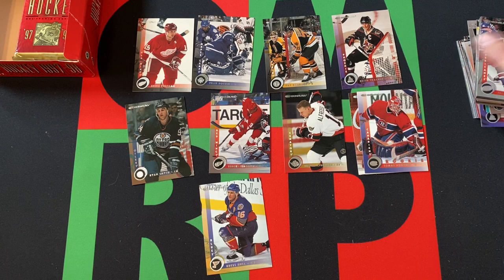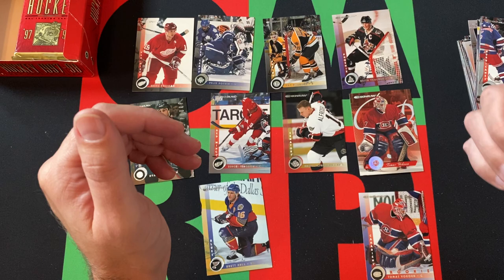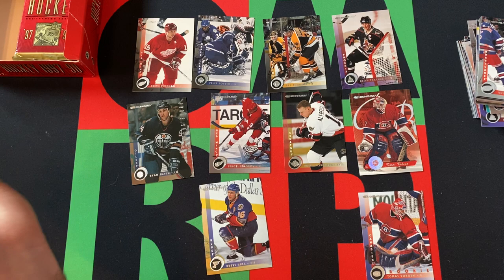That's gonna do it for today. We've got some stuff — nothing amazing, but we've got a Press Proof, a Rated Rookie card. We got Ray Bork, Brett Hull, Stevie Y, Fedorov, Kachuk, Potvin, Alfredson — some cool stuff. Thank you again for watching. Come back next week, we'll do another stack. I think we got an extra pack, but I'm not sure, we'll figure that out as we go along.